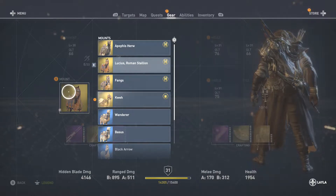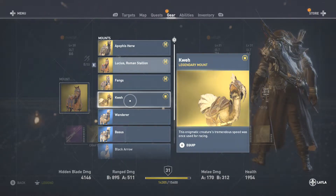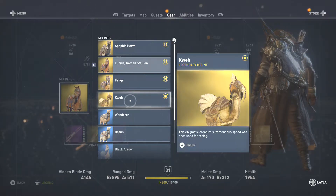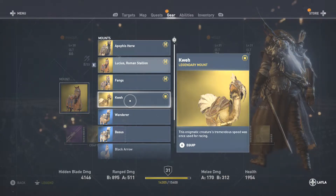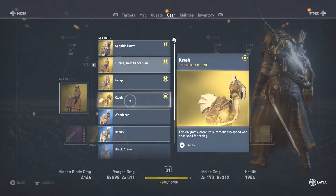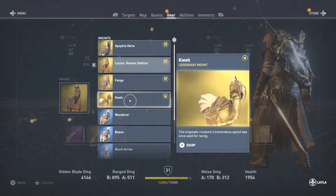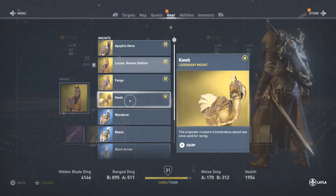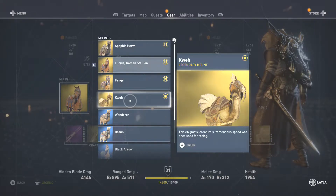We have a legendary mount, which was Kwa — the legendary Chocobo from Final Fantasy XV. Remember the walkthrough I had back when we had the Assassin's Festival for Final Fantasy XV, when Assassin's Creed Origins did the crossover to Final Fantasy XV? This is now the other way around — in Assassin's Creed Origins, we had a bit of a crossover from Final Fantasy XV.